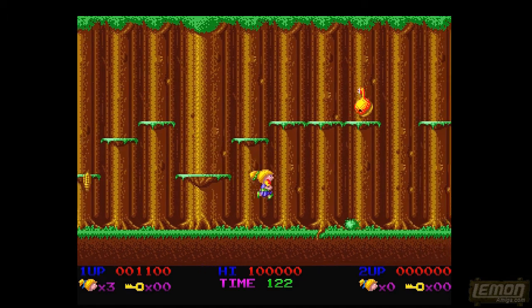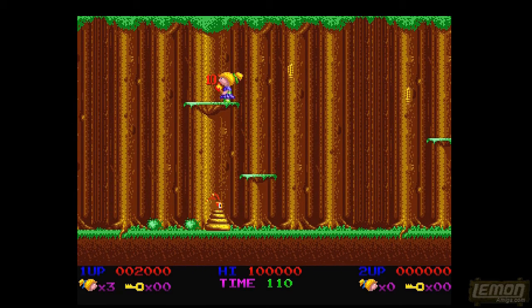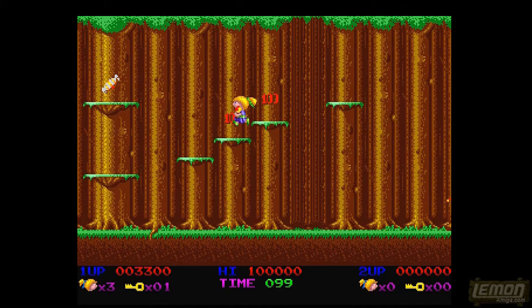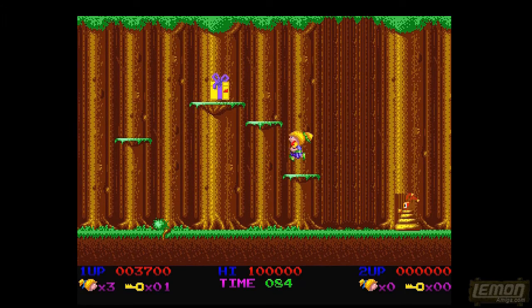Crazy Sue can jump quite a height if you press and hold the up direction on the controller; otherwise she will simply hop along the ground. Sometimes she can get some speed together on these levels and gain a bonus with time remaining at the end. You can also find extra goodies to collect, while avoiding all these traps and enemies.